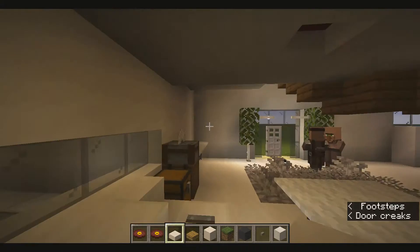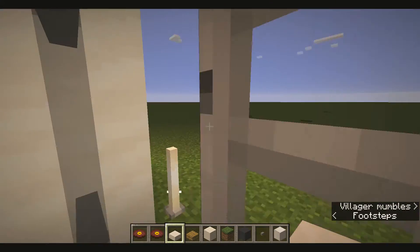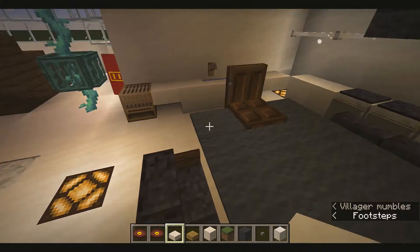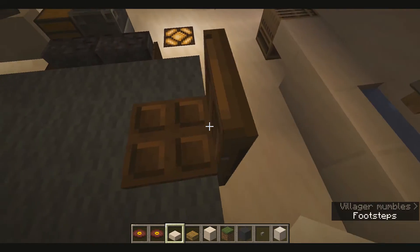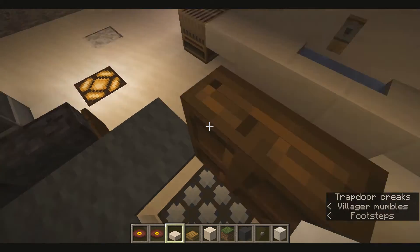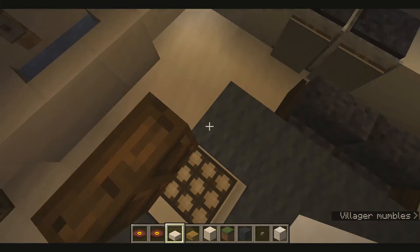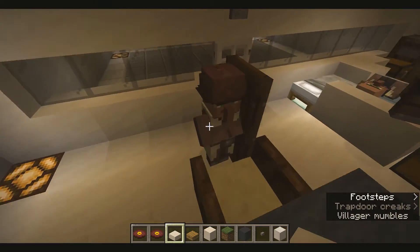Oh, it's almost nighttime! I'll be adding more plants and other stuff to the house. This looks a bit weird — it's like it's stretching out — but that's just a normal chair. I did this so the villagers can't get stuck in it.